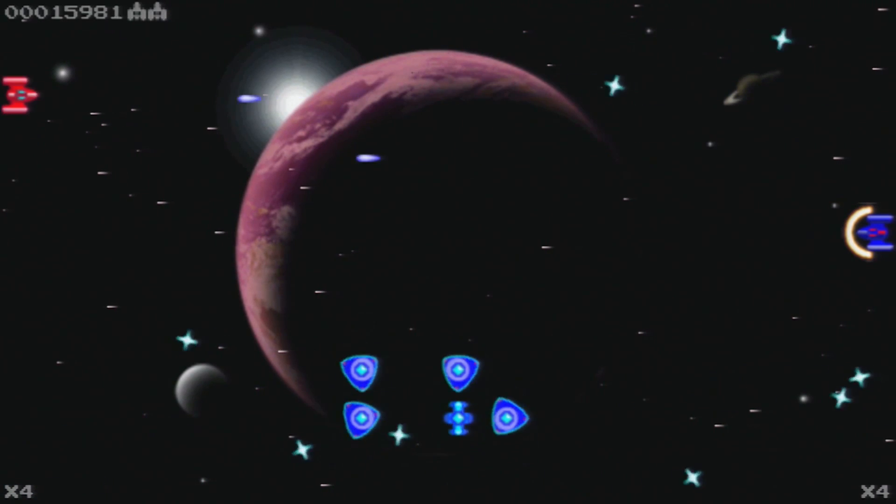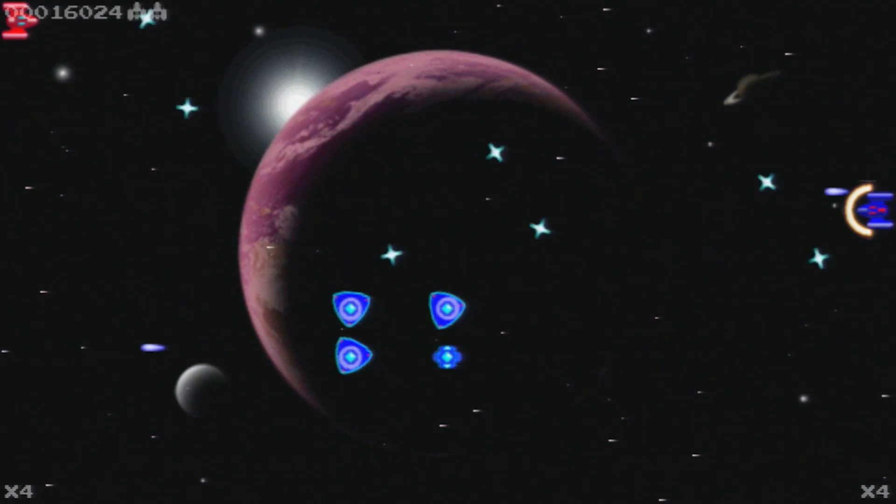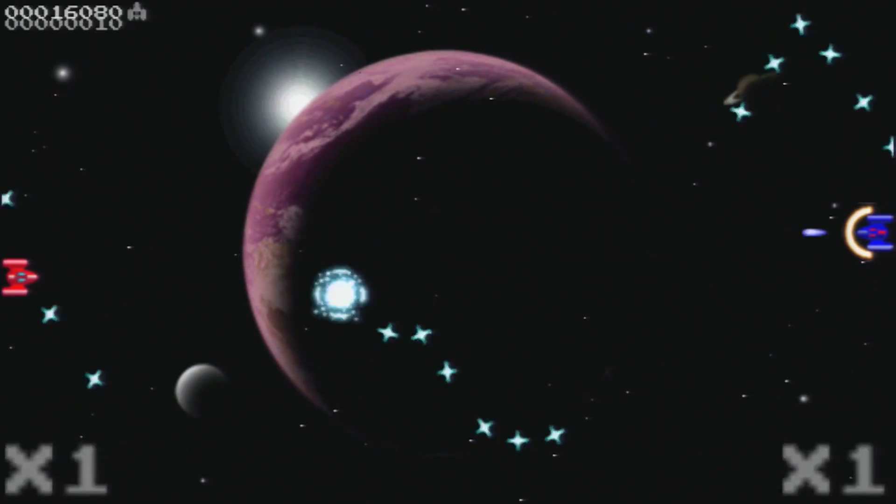Ship control is respectively given to the two players in the latter mode, but single-player doesn't give you an AI partner. Instead, you control both red and blue ships as you try to destroy the somehow perfectly color-coordinated aliens.